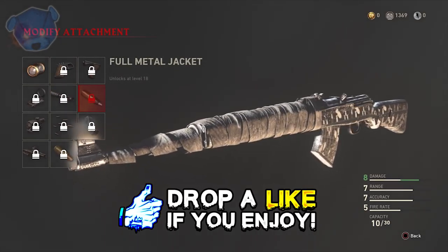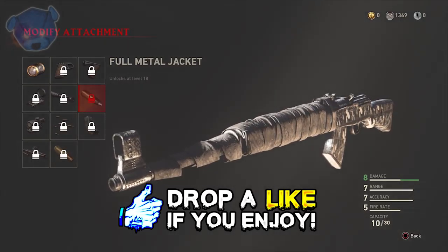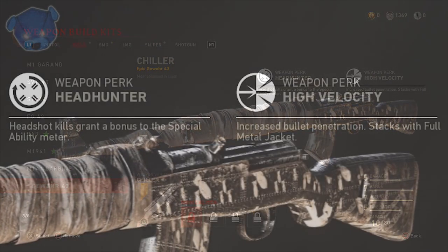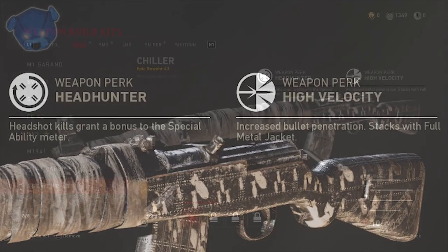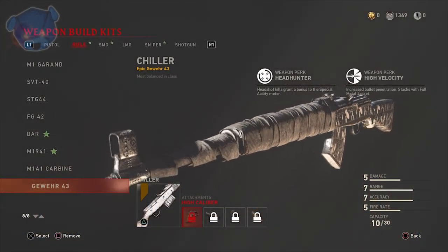The weapon perk High Velocity does stack with Full Metal Jacket, increasing bullet penetration for killing zombies or higher-tiered zombies — something important to note. Headhunter is the other perk that comes with this Winter Siege weapon. Headshot kills grant a bonus to the special ability meter, and this works like a charm. I've shown in past videos what the Headhunter perk is capable of — it's amazing.